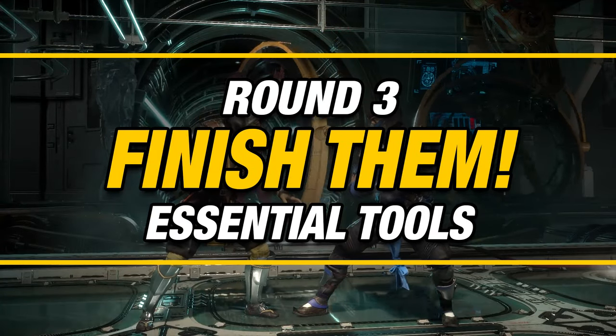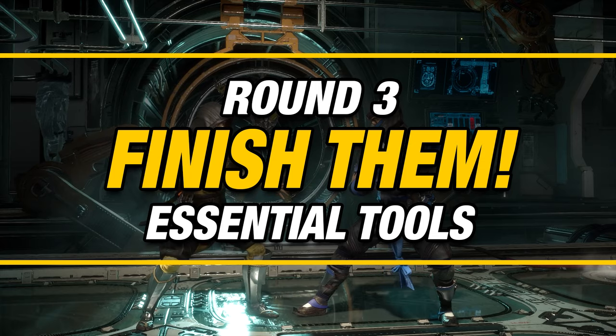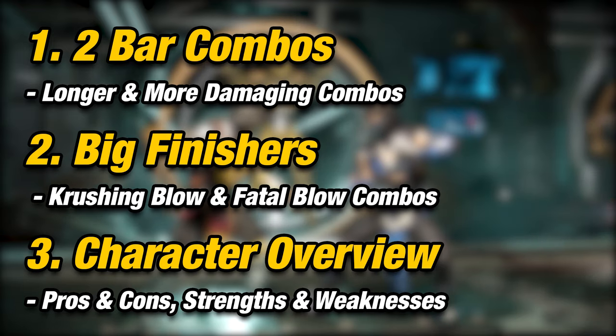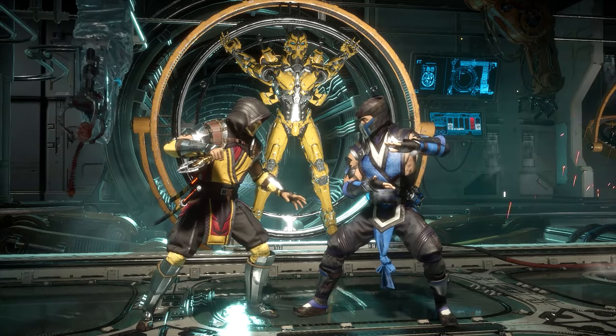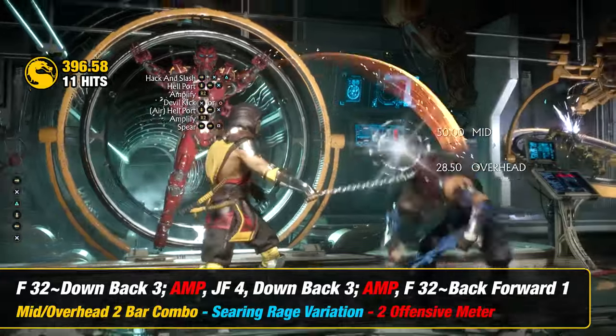Round 3: Finish Them. In this section we're going to learn essential information and tools to finish your opponent off, such as learning Scorpion's 2 bar combos, crushing blow combos, fatal blow combos, and character overview. Scorpion is another character that is okay using 2 offensive meters because his ability to squeeze more damage is great. Here are his 2 bar combos.